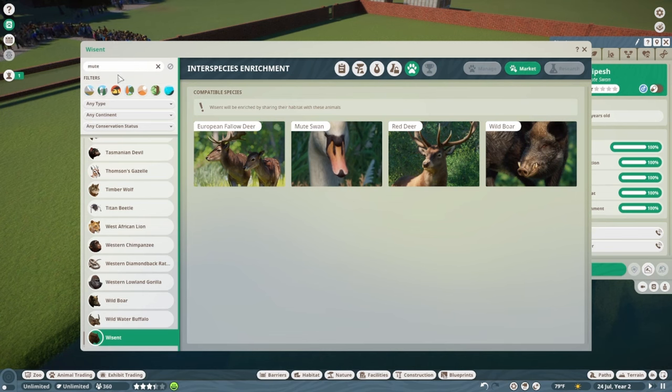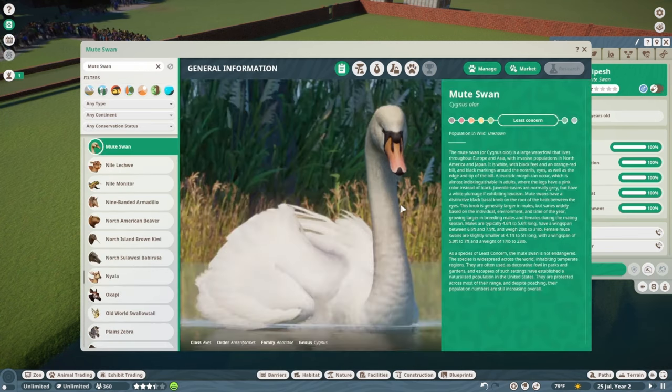The Mute Swan is of least concern. The Mute Swan, or Cygnus olor, is a large waterfowl that lives throughout Europe and Asia, with invasive populations in North America and Japan. It is white with black feet and an orange-red bill with black markings around the nostrils and eyes. A leucistic morph can occur where the legs have a pink color instead of black. Juvenile swans are normally gray but have white plumage if exhibiting leucism.